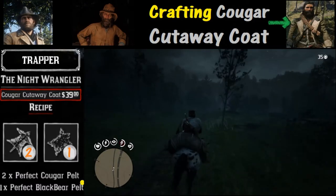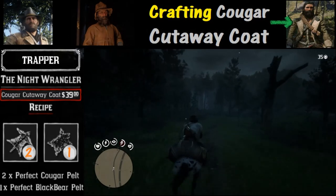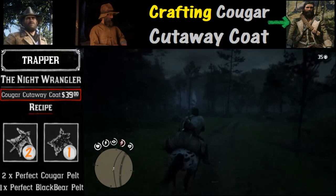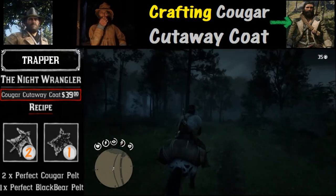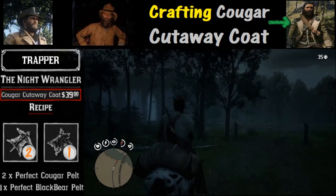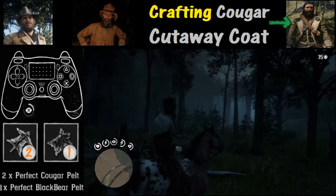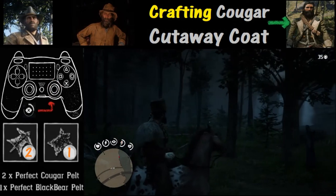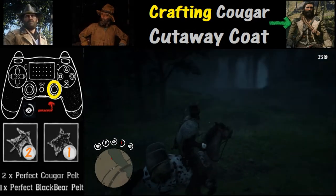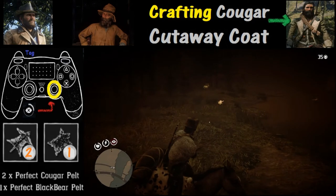One of the big things you have to know about Cougars is that they are a predator — you don't really come after them, they come after you. As we can see right here, the red dot shows up on the screen. We've got to be prepared. In this case we've got our Improved Arrow ready and we are going to use Deadeye, activated by pushing in the R3 button, and then tag it with R1.